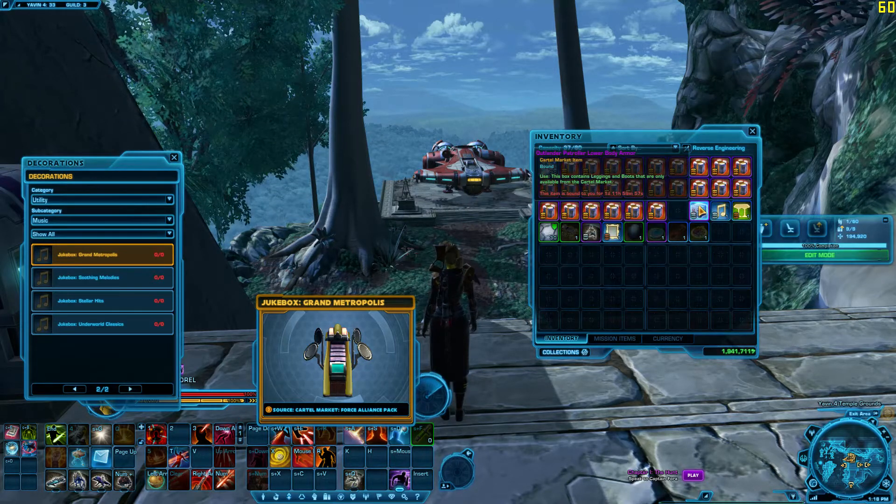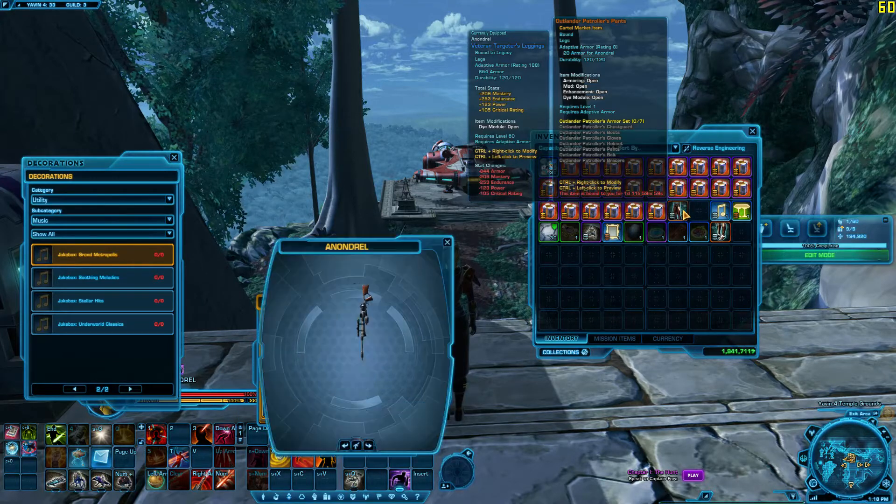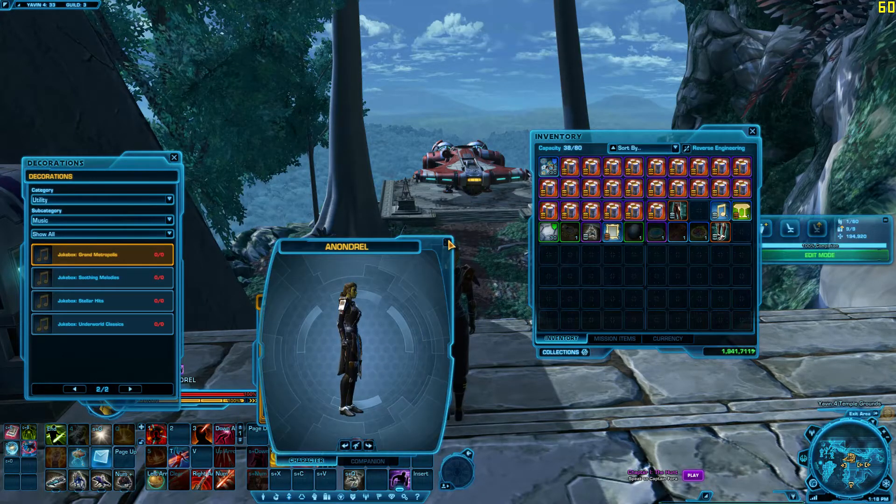Outlander Patroller lower body armor. See what that looks like - just some pants and boots. Pretty typical.